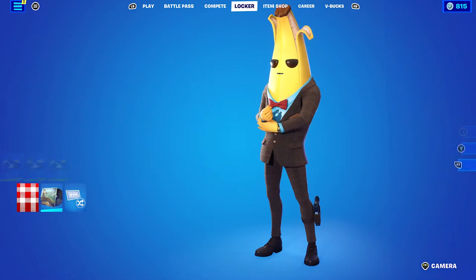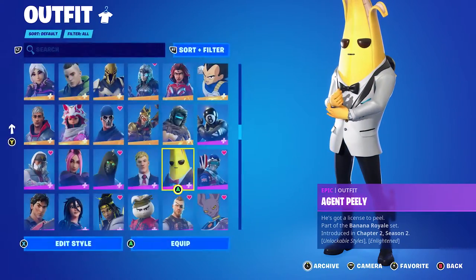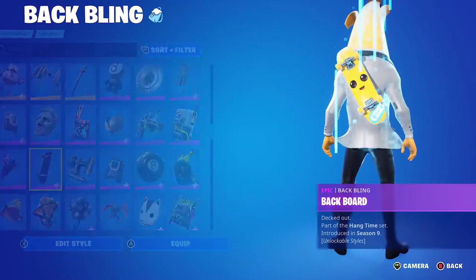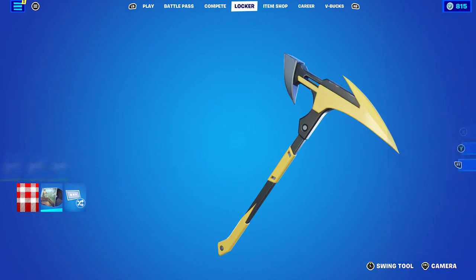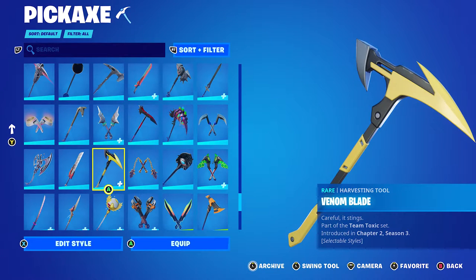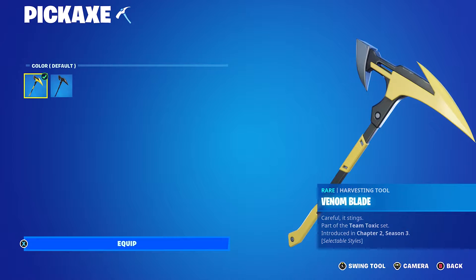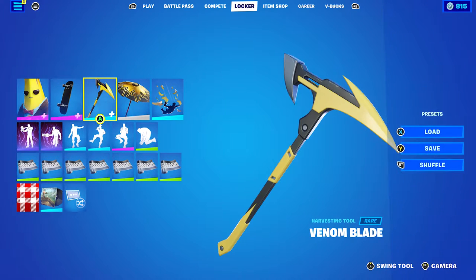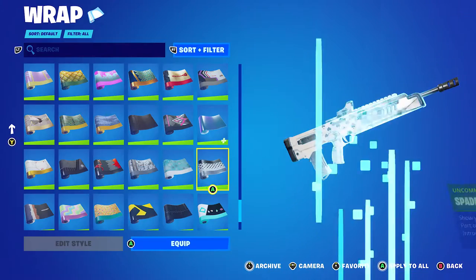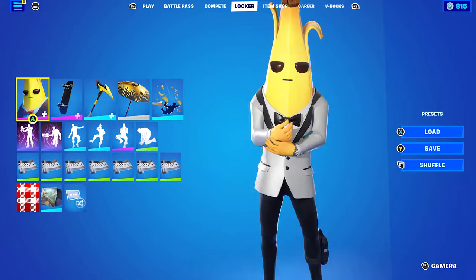Now the first ghost style combo. I decided to use the back bling with the banana edit style. Pickaxe is the Venom Blade from a starter pack back in Chapter 2 Season 3, using the default color — it's got yellow and black. The wrap I'm using is Spade, for the white and black, which works well with the white and black ghost edit style.